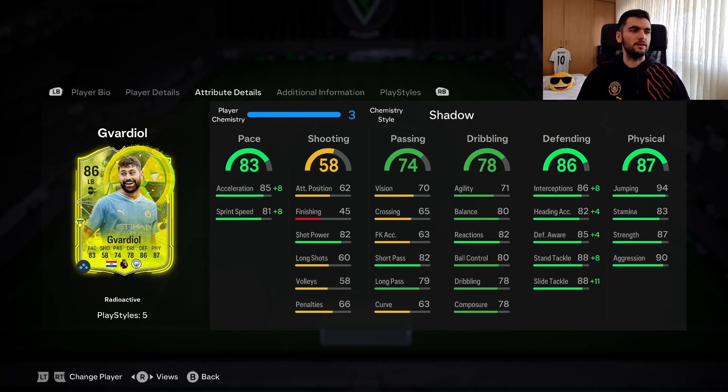The cons of this card are his balance — you'll notice it when playing him as left back — and his high/high work rates mean he sometimes goes forward, but it's not a big deal. I recommend playing him as center back because as left back he doesn't have enough agility and sprint speed.